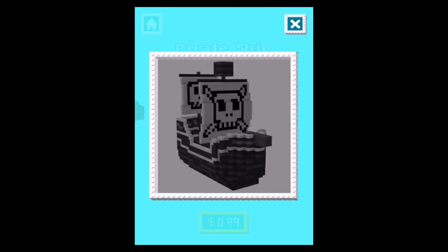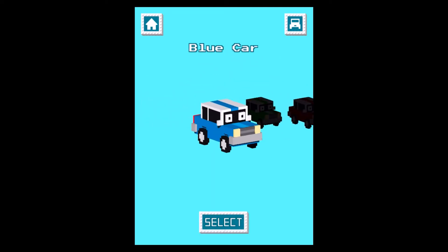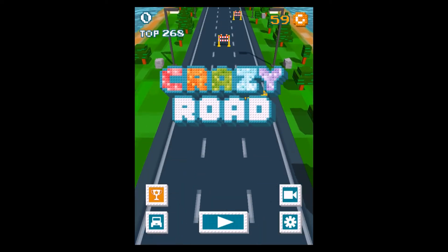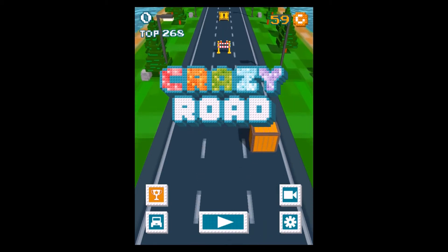Here you can see — I just tapped on the upper right corner and there's a little picture. When you pay 100 coins, one grey block goes away and the colour comes through. Once you've cleared the whole picture, you will upgrade your car. I'm not sure what those upgrades actually do — if they make your car faster or whatever — we'll have to find that out.